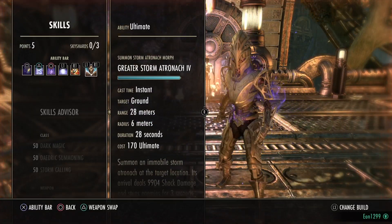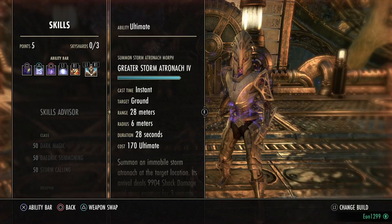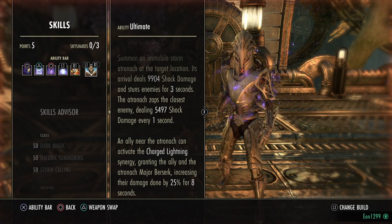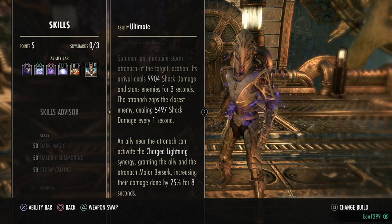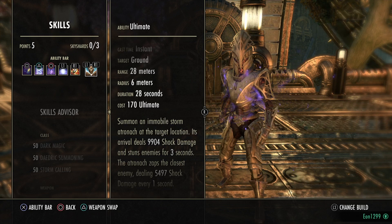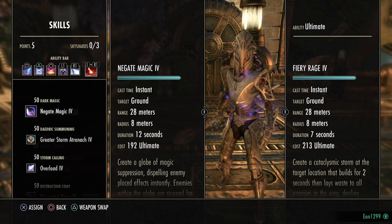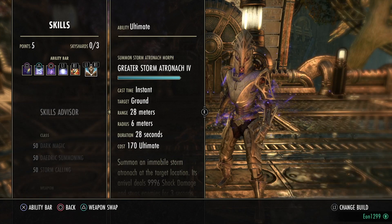For the ultimate you have two options. The first is Greater Storm Atronach and the second is Shooting Star. In single target fights, Storm Atronach gives you a little more damage, and it also provides a Lightning Synergy charge which an ally can use to gain Major Berserk, increasing their damage done by 25%. If it's not a single target fight, use Shooting Star or spam Deathstroke on your back bar.